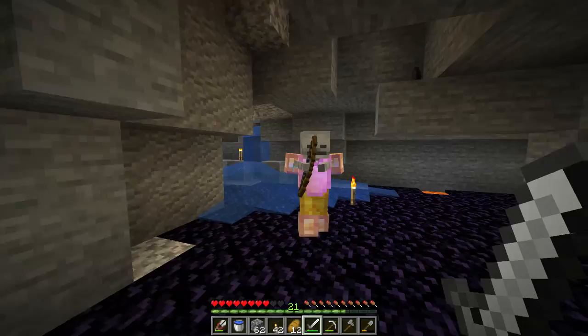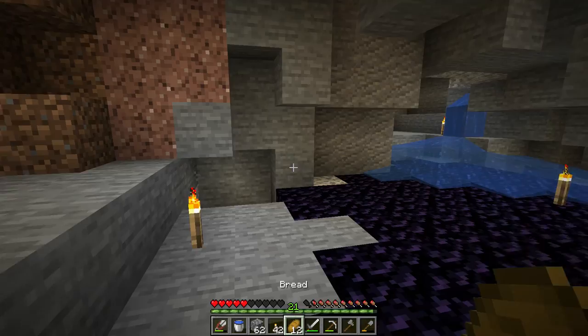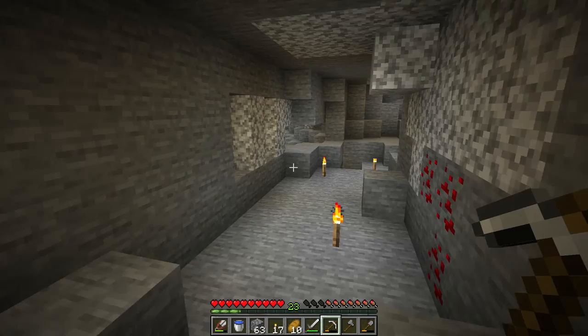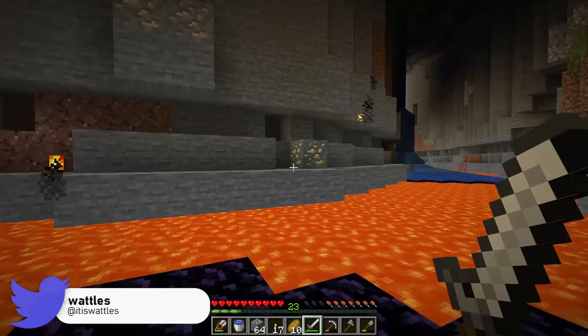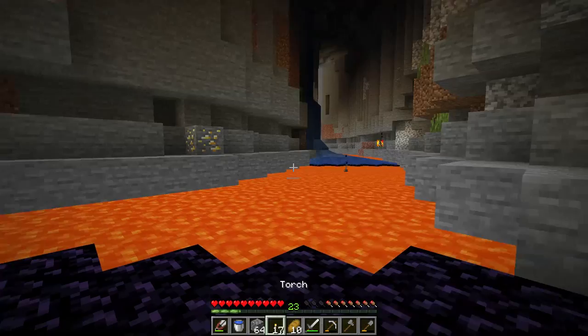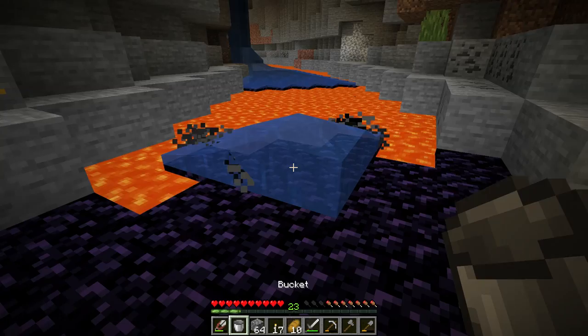Just past those skeletons and the creeper was more of a cave system that seems to lead to a completely separate ravine. I don't think it's the same one - it's a little bit of a ways away. I think I like this ravine a little bit more - it looks maybe safer and more open. We're gonna check this place for diamonds, and if not, we'll move on to the next method of diamond hunting.